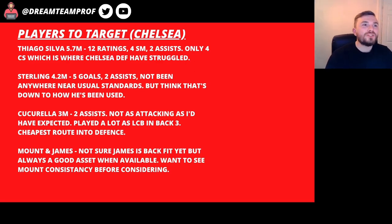On to Chelsea — I still just don't know how I feel about them under Potter. So many changes, so many players not really performing to their best in positions you wouldn't normally expect. Thiago Silva at 5.7 million is expensive — he's had 12 ratings so far, four star man awards and two assists, but only four clean sheets where most defensive players have struggled. Chelsea have lacked clean sheets this season. But if you do think they'll start keeping solid, he's probably the best pick from their defence until James comes back or Cucurella starts performing.